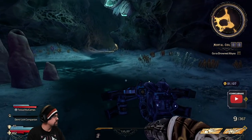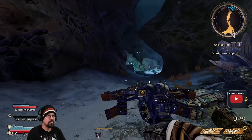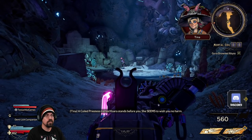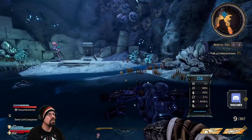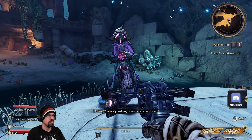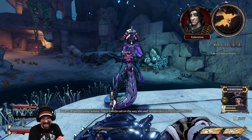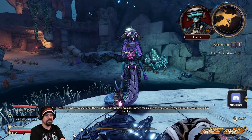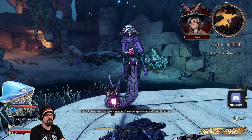A coiled priestess named Cassara stands before you. She seems to wish you no harm... seems. Just kidding, she wishes you harm. 'Hi, what are you doing down here, smooth skin?' Whoa, whoa — a little salt in the way she said 'smooth skin.' I'm offended. I don't even see what the big deal is about having skin — sometimes skin's too dry, sometimes skin's too wet.